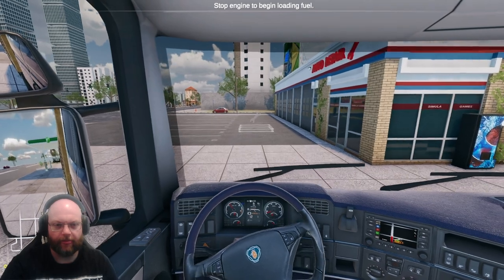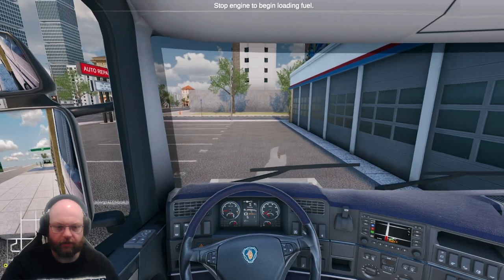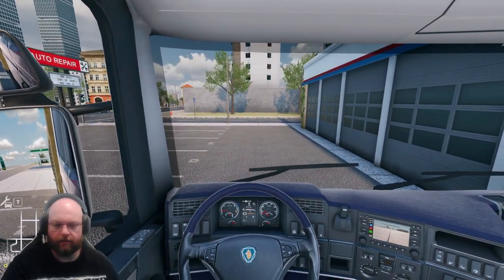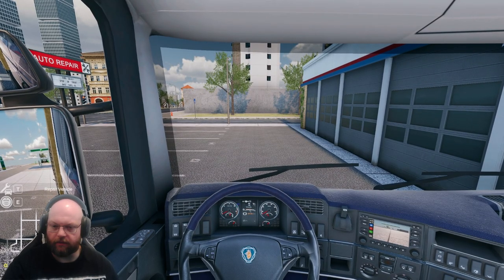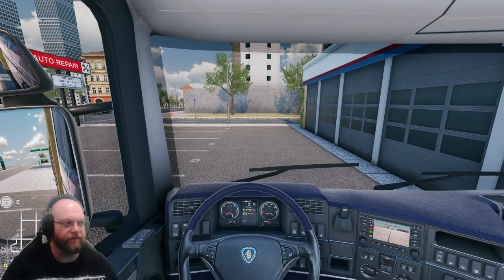So we're going to see how repair works because I've not done any repairing. Turn the engine off - repair vehicle. Whether the vehicle had issues prior, I don't know. We've got a little achievement for repairing the vehicle, and we've also unlocked 'Heavy Duty' - delivered cargo heavier than 20 tons. So we've been doing our achievements.